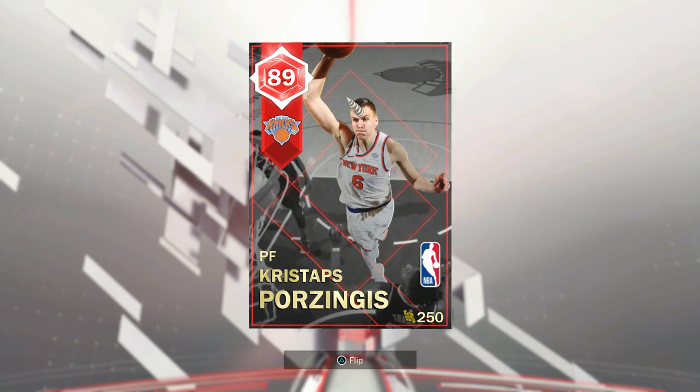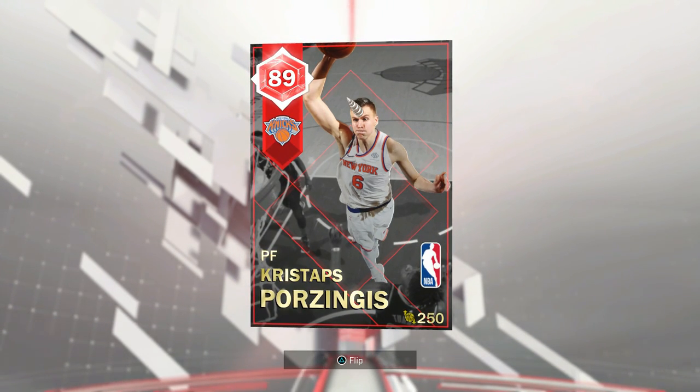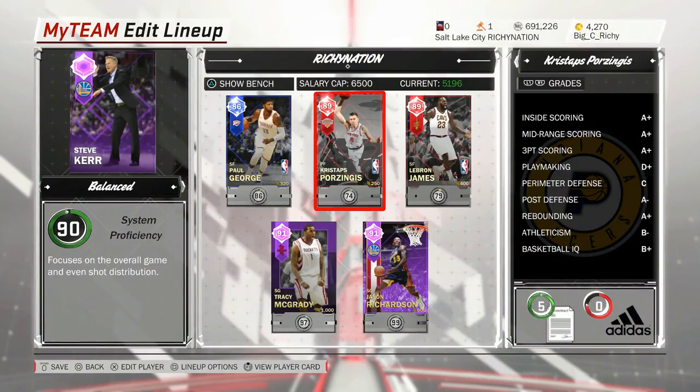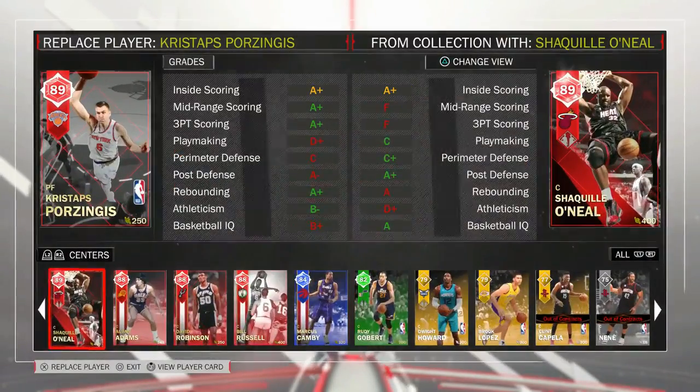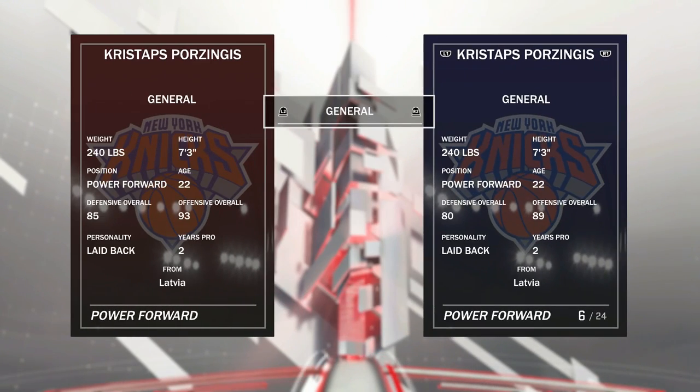First off, poor Porzingis. It was only a matter of time before we got another one of these cards. But is he worth it over the Sapphire? That's the real question everyone wants to know, because I'm pretty sure everyone that has a Porzingis has already badged him up, has already got him good to go. So how much better is he?